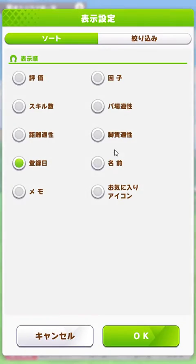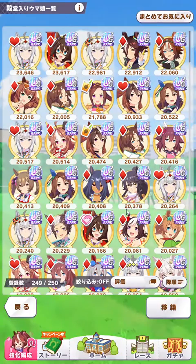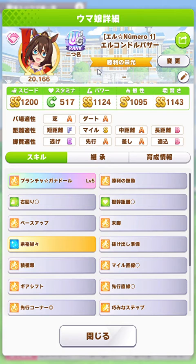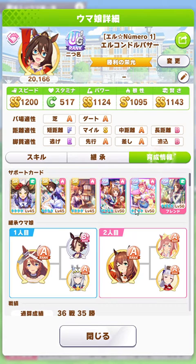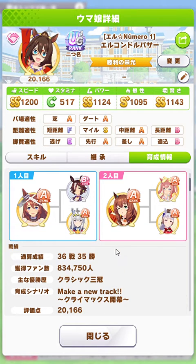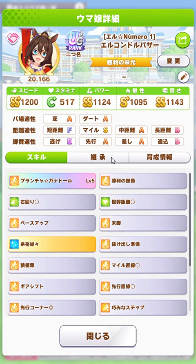I also have a character from the stadium that I was using for a long time, and that's this El Condor Pasa, made during Make a New Track days — made in March of 2022, so over six months ago. And she could kind of win, surprisingly enough. So I could use three out of these four characters for the team leader.